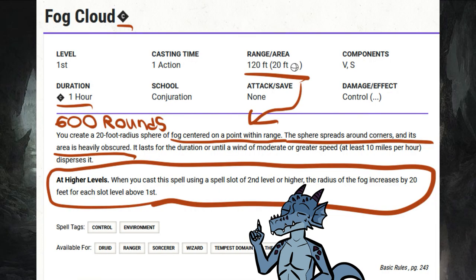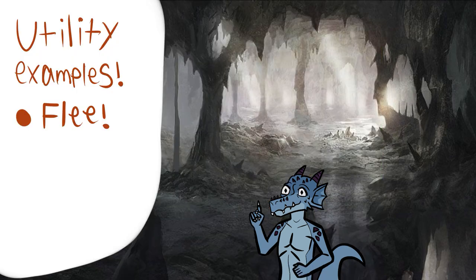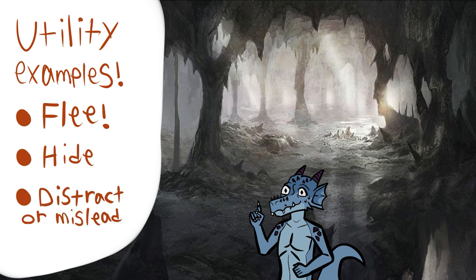Upcast: the radius increases by 20 feet for each slot level above first — you can make this massive. For utility, cast it so it's easier to run away with your party. Cast it, then curl up in a ball in a corner and cast Minor Illusion around yourself to look like a box and wait it out. Cast it and use Minor Illusion to make noises across the other side of the fog to distract or mislead them, and so on. There's tons of things to do.